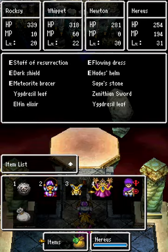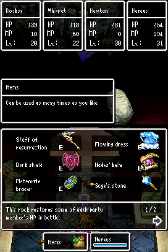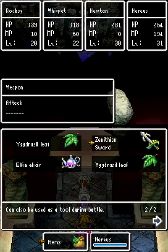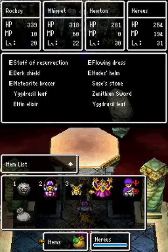We've also got Elfin Elixirs, Ygg Leaves, and the Zenithian Shield to proc a Disruptive Wave on second phase Nimzo now and then. For Nereus, he's sticking with the Sage Stone. I was debating since Nereus is actually pretty powerful in the second phase, but in the first phase all spells are resisted and his attack is poor. I could give the Sage Stone to Roxy instead since Roxy's attack is only okay anyway. We have a Zenithian Sword as a just-in-case measure to remove the Bounce spell in second phase, but it's honestly not worth it — better to just heal or cast spells.